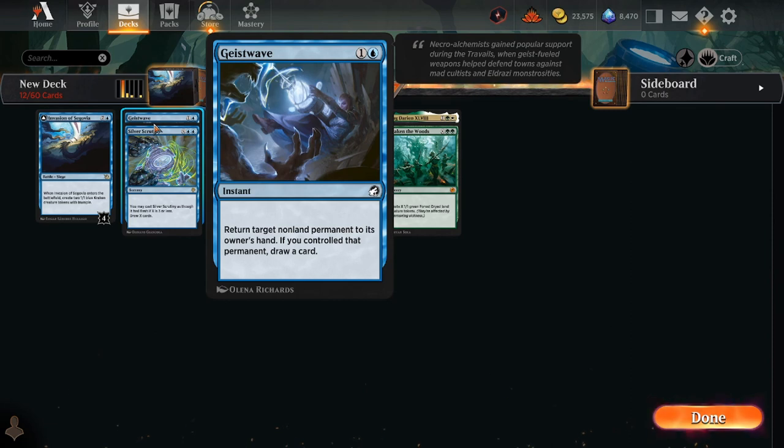The downside of bounce is that typically it's card disadvantage. You might bounce their Titan of Industry back to their hand, so they have to recast it — it's very good tempo — but you've lost your bounce card permanently and they've kept their creature. That's card disadvantage, which is why you don't see it super often in just any old deck. You need a deck that's very centered around tempo, or when there's a card like Brazen Borrower, which doesn't represent card disadvantage because it has some other way to give you a card to replace itself.